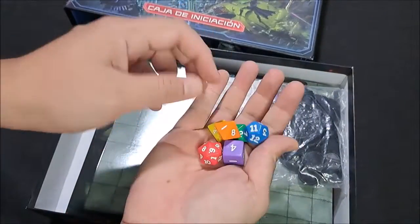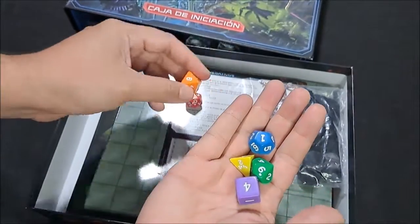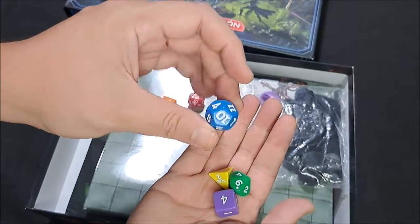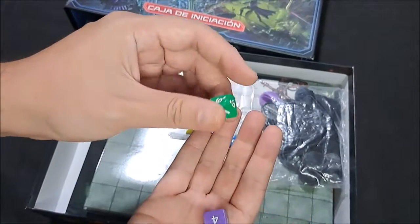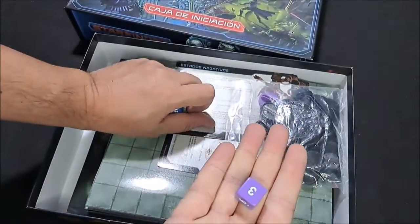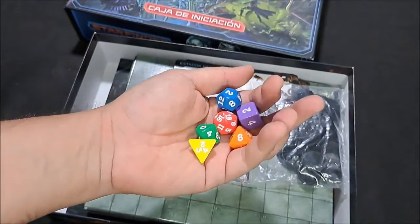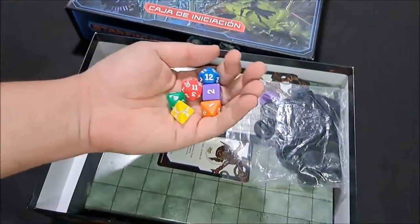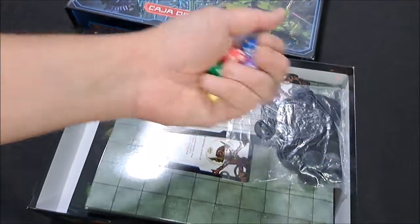Fíjense que viene con un D20 rojo. Un D8 para los daños de las espadas, bueno, de los rifles. Un D12 para los daños de las armas más guarras. Un D4 para las dagas o armas pequeñas. Un D10, normalmente los rifles pegan esto. Y un D6 para los daños de las armas medias. Esto sirve para que el grupo de 2 a 7 jugadores pueda jugar, pero recordemos que requiere un máster, y sería pertinente que cada uno tuviese sus dados. Pero para empezar está bastante bien.